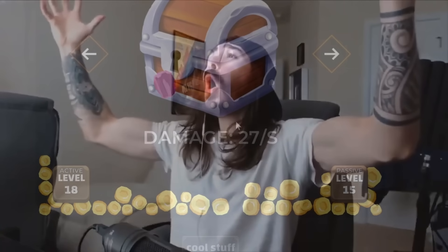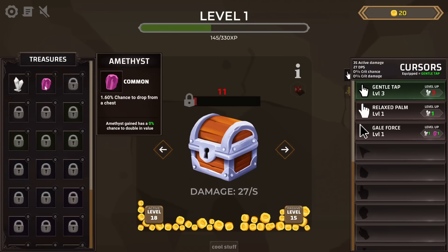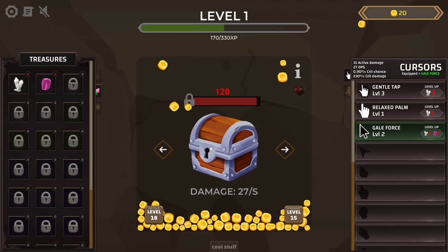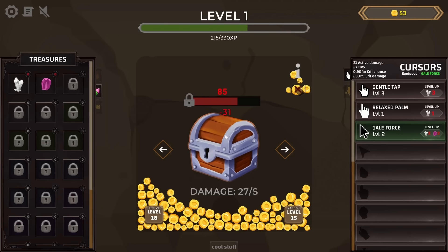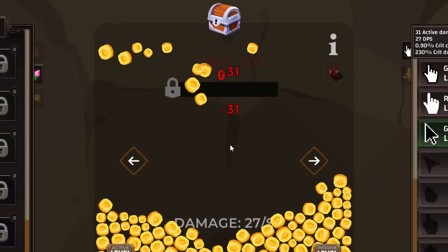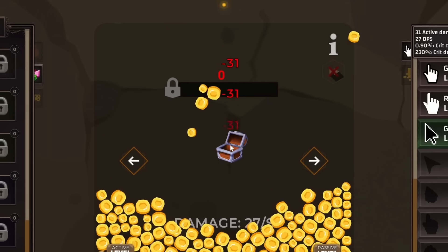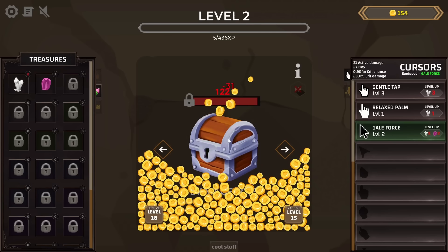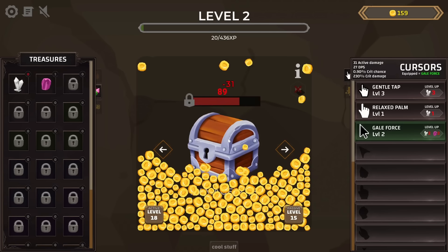There's one of the special drop items — is that an amethyst? It is. So now we can use it to upgrade the Galeforce cursor, which gives a little more crit chance. We might as well equip it and see what happens. We lose a little bit of damage on the active clicks, but the chests still open up very quickly. There was a crit for 103 and another one. The bonus gives a chance to spawn a coin for every critical hit. And we got another amethyst.